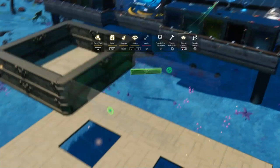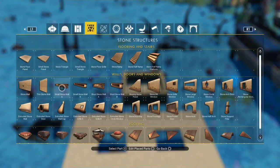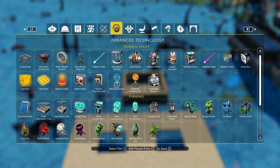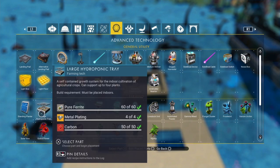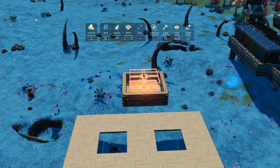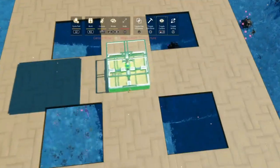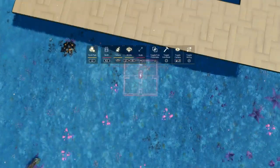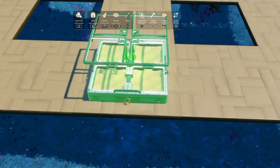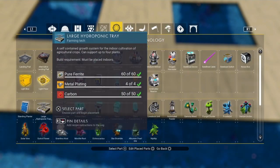Press the circle button to go back to the building menu and we're looking for a hydroponics unit — the large hydroponics tray. That will sit in there perfectly. Just plonk it in there; it's not going to stay there, we're just using it so we can get an exact measurement so we can get these cables. Now this is the glitching bit and it's really easy, don't let that put you off.